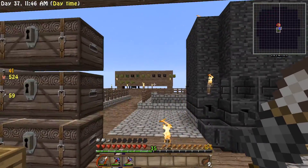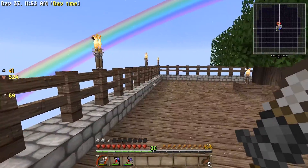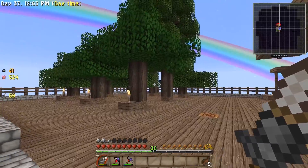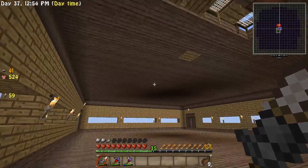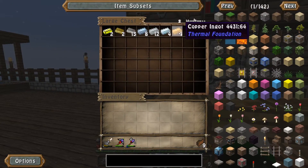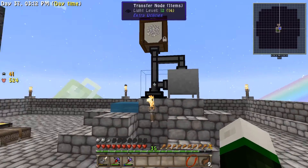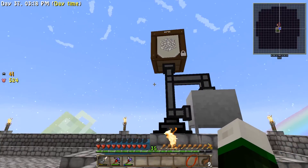Mobs cannot spawn anywhere except in the farm where we kill them. In between regular episodes of this series, I did about a two-hour live stream to test the live stream capabilities of my channel. As you can see, we've got a little bit of change, especially when we come down here — all the work I did in the live stream. Right now the name of the game is just collecting more materials. I've got automated cobblestone generation put together during the live stream.